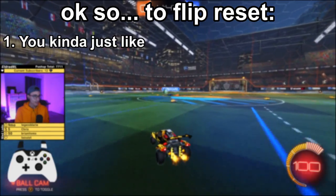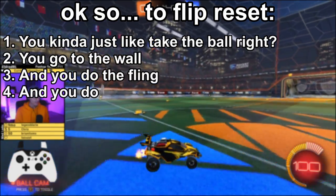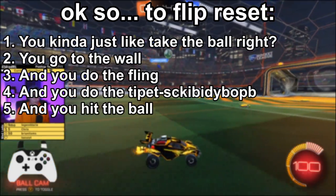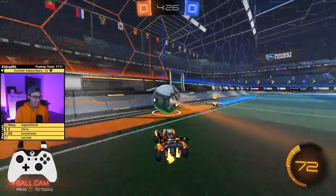Okay, so to flip reset you kind of just like take the ball right, you go to the wall and you do the fling and you do the tiniest bit of bat and you hit the ball right, and you like do flips and you get more flip resets. Wait, I got this, I got this, I got this.